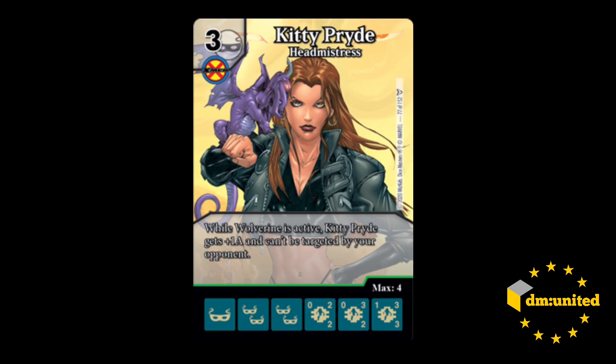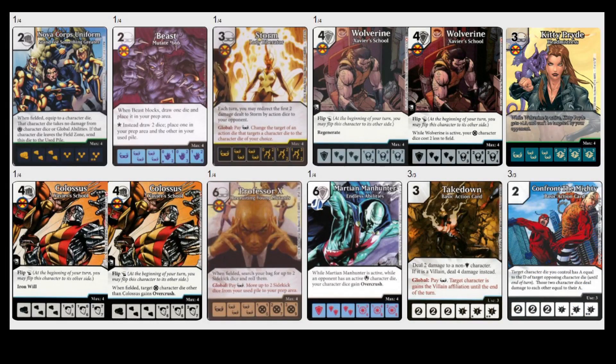We did talk about this on the podcast, and you said you would find a way to make it good, so you've put together a team — good in air quotes. We'll go through it. So we figured we couldn't do any more Ring of Magnetism shenanigans because that's not strictly legal. So I was trying to work out how else you could make them target Kitty. I went with the Storm Global, which lets you pay a mask to redirect an action die to one of your other characters. So if they're using an action like Confront the Mighty or Take Downs, you can use Storm Global to force that action to target Kitty, which kind of fizzles — assuming Wolverine is out.